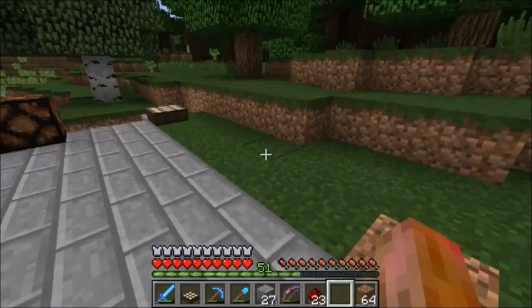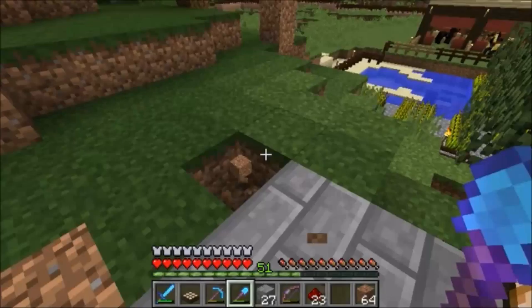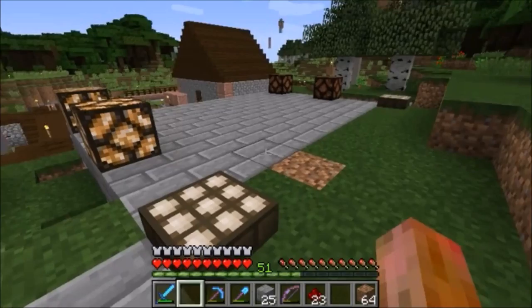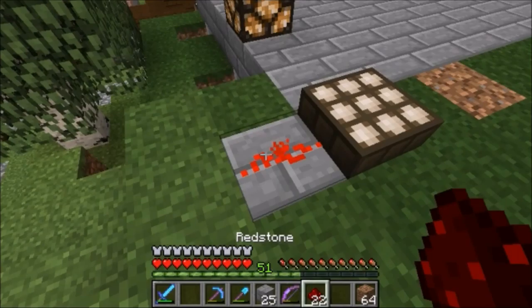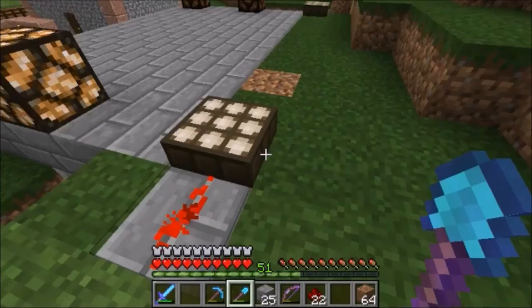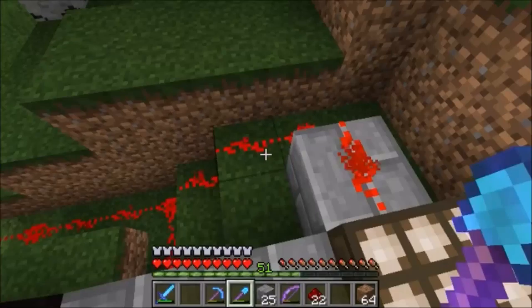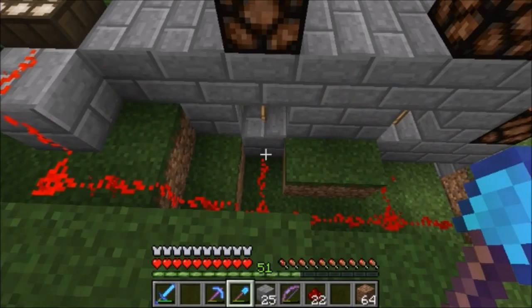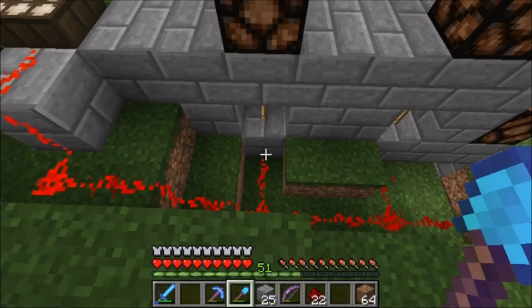We're going to do a little bit of aesthetics here — we're going to dig out this dirt and make sure we grab that. We're going to have the sensor extend out into this platform a little bit, and then it's going to come from here. We're going to have to follow this — I believe we need to go out one, because we can't run directly next to. In order to power this block, we have to go out and in — we have to swing wide and go into it like a T connection. We can't just run along it and power it.